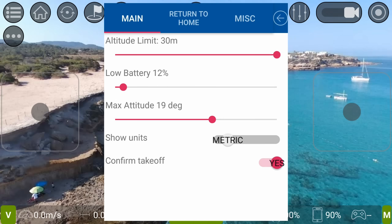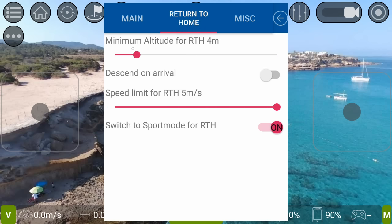The main menu is pretty in-depth. There's your altitude limit — you can set it up to 30 meters. You can change your low battery warning, and attitude up to 90 degrees — I like mine at 25 because it gives pretty good drive. Metric or imperial, confirmed takeoff yes, and return to home — you can set the altitude for returning home, whether 4 meters or 30 meters. I'll set mine at about 4 meters.